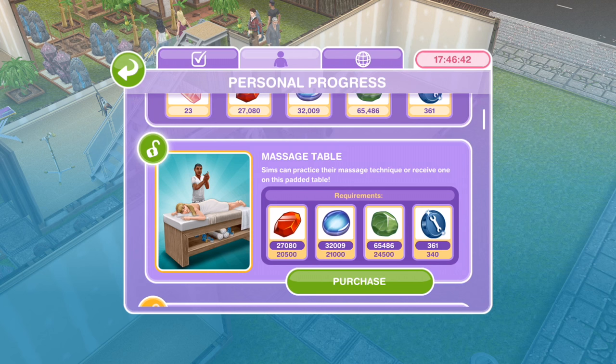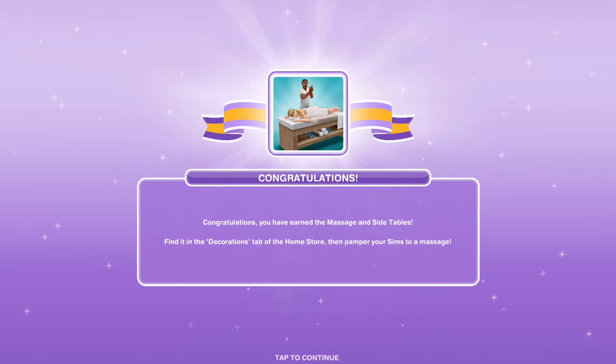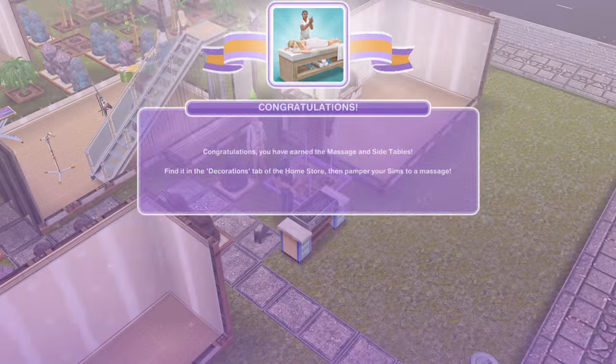Next thing is the Massage Table, so let's go ahead and purchase that. Congratulations, you've earned the Massage and Side Tables! Find them in the decorations tab of the home store, then pamper your Sims to a massage.